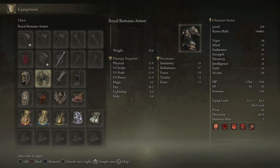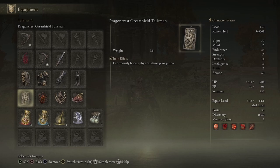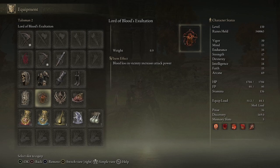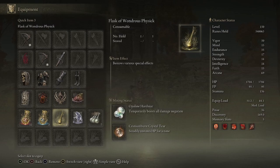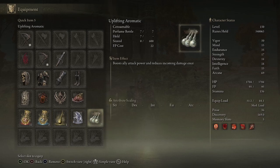For the talismans we have the Dragon Crest Greatshield Talisman, which greatly increases our physical damage negation. We have the Lord of Blood's Exaltation, which increases our damage when there is blood loss. We have the Claw Talisman, which increases jump attacks, and the Shard of Alexander, which boosts the power of skills. For our Wondrous Physick we have the Opaline Hardtear and the Crimson Tear, which increases our HP regeneration. We also have the Uplifting Aromatic, which increases our attack power and gives us a bubble.